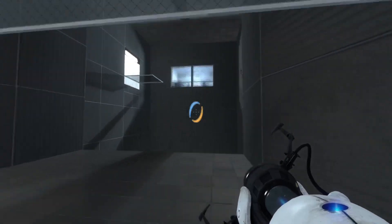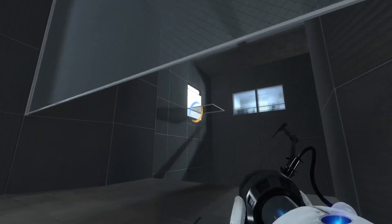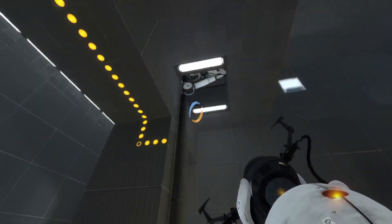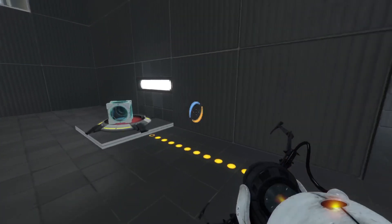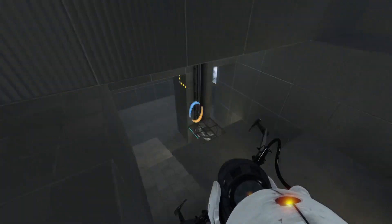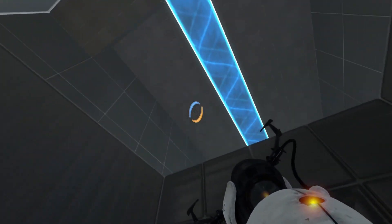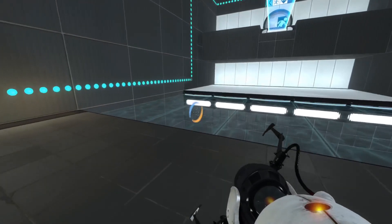There is something I have to look at. We have this portal with an interesting grating. This one will activate a platform — an elevator. Does it go back and forth? No, it's a stationary one. And it looks like this is going to be a problem. Oh no, there is a portal. Okay, let's look at what this stuff is. We have a light bridge, we have a thing.